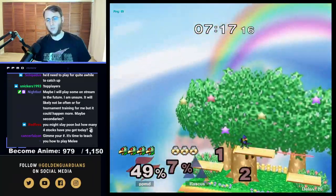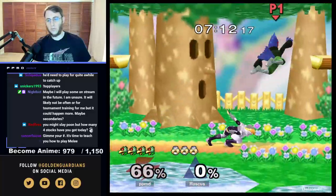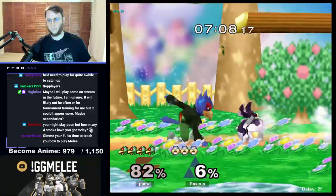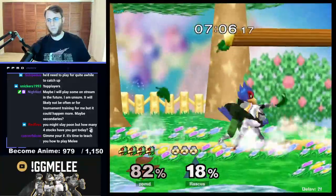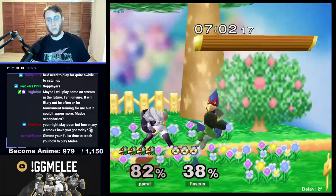Let's go for forward smash. We did down tilt earlier, so we're gonna just try to unstale some other moves. There's our f-tilt — I was worried about that coming out. Just looking out for f-tilt, and there it is.